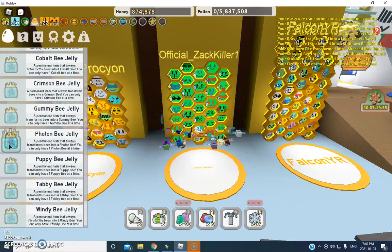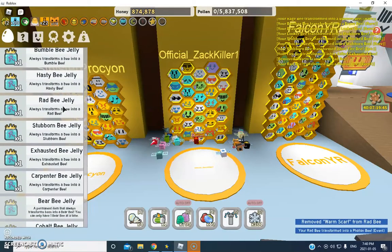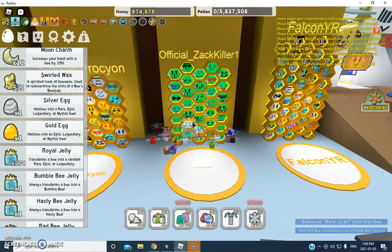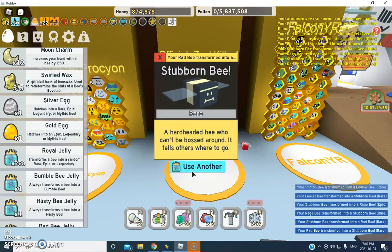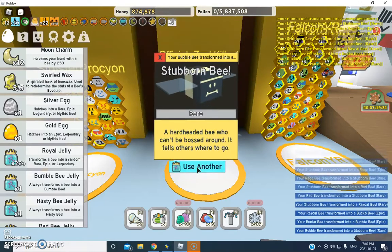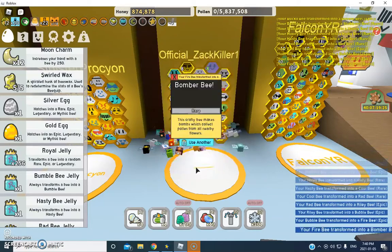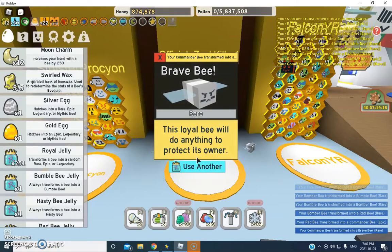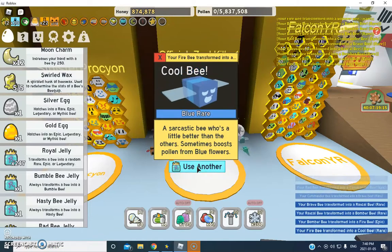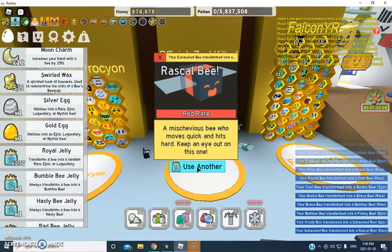Let's put my cobalt bee or my photon bee back. Let's see, do I have any duplicate mythics? I already technically got what I wanted but we're gonna keep going. Did you guys see that though? Like when I got it, I was like a millisecond away from skipping it — I clicked and then was like 'oh god I need that' and then stopped.